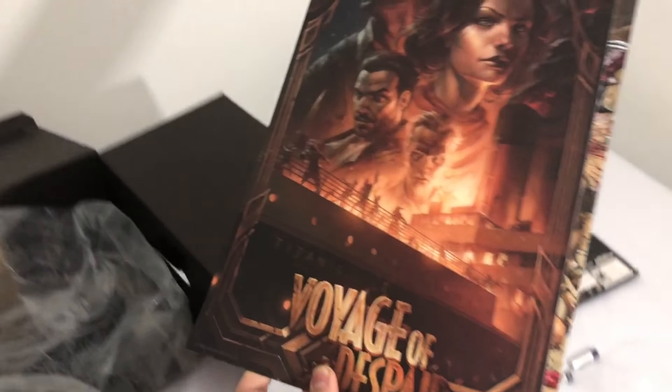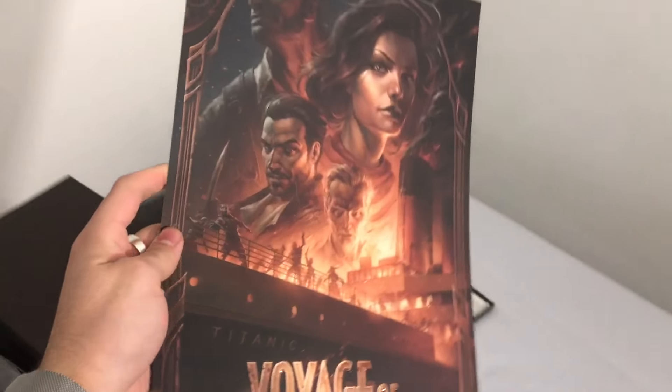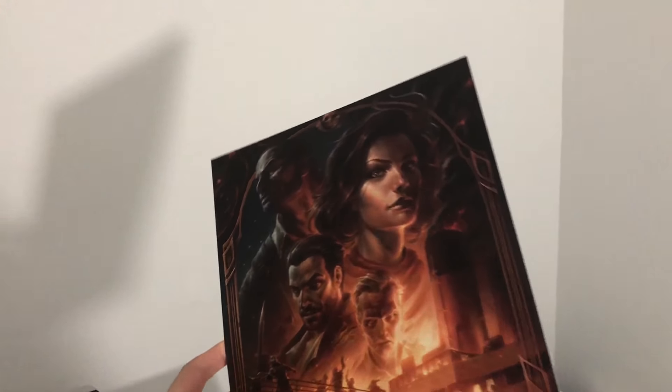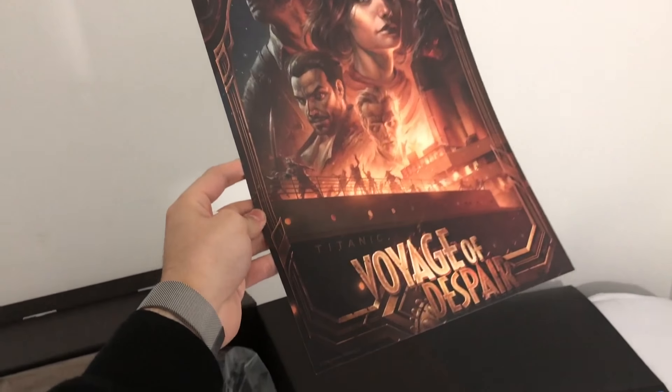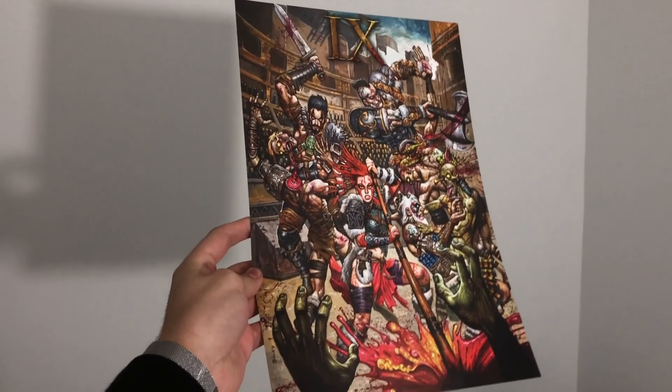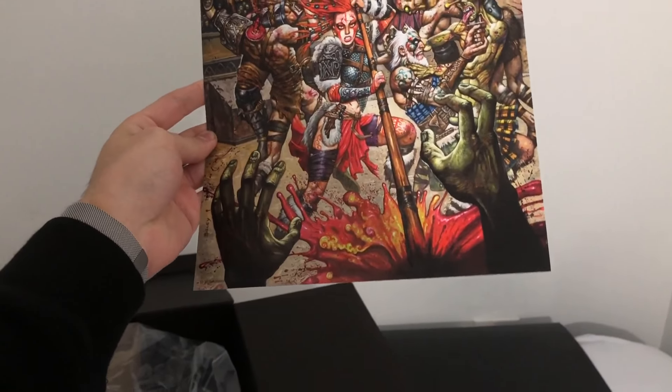As we get into the box, the first thing we can notice are the lithographs — one for Voyage, one for Nine, and one for Blood of the Dead. I was hoping for a Classified lithograph, but that didn't end up coming out. The Voyage of Despair lithograph is exactly the same as the poster that GameStop was giving out as a pre-order bonus. But the difference between a lithograph and a poster is, of course, the texture — you can feel the actual artwork when you pick up a lithograph like this. You can see the edge design on the back, the imprints, and feel the big difference compared to a poster, which is really cool.